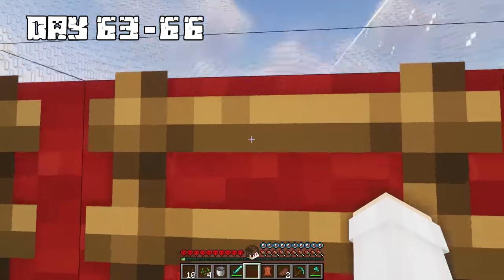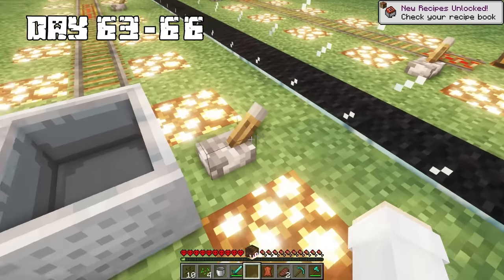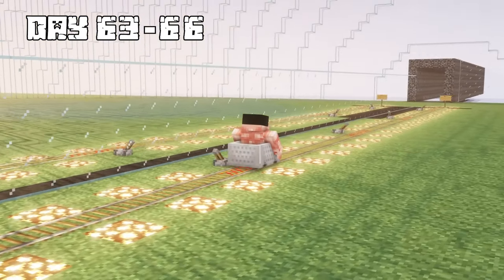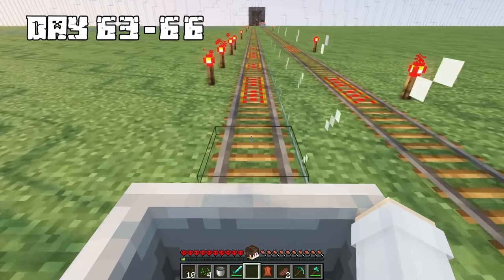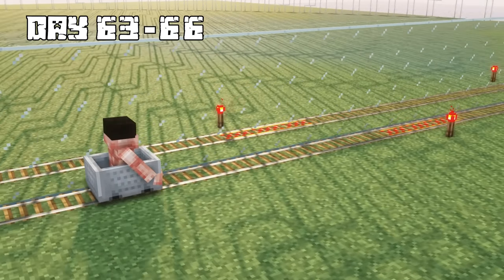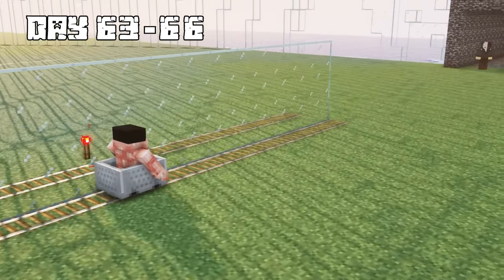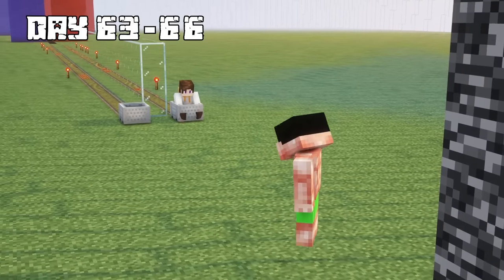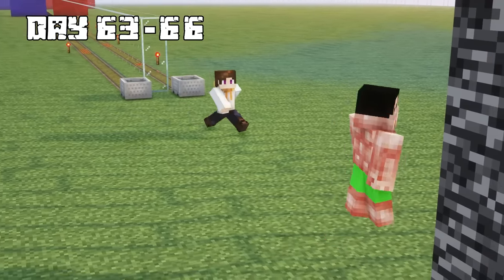After we jumped out of the water, we set up our mine carts from the chest and began racing down the tracks — Jim was extremely fast. Jim sped up and beat me on the first part of the race, which honestly made me kind of jealous. Oh yeah, I won — I'm way cooler than you, slowpoke! How are you so fast?